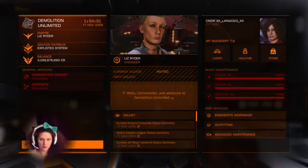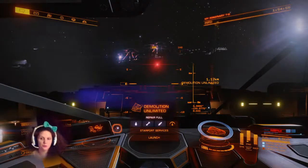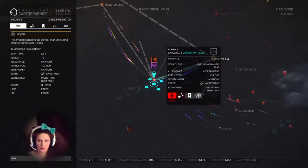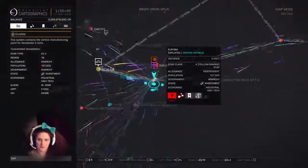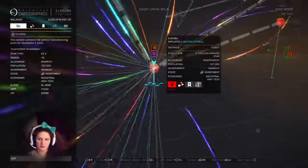I am going to explain how to unlock Liz Rider. You have to go to Eurybia, which it tells you in the right panel. Eurybia Blue Mafia is who you have to befriend to get invited to her.